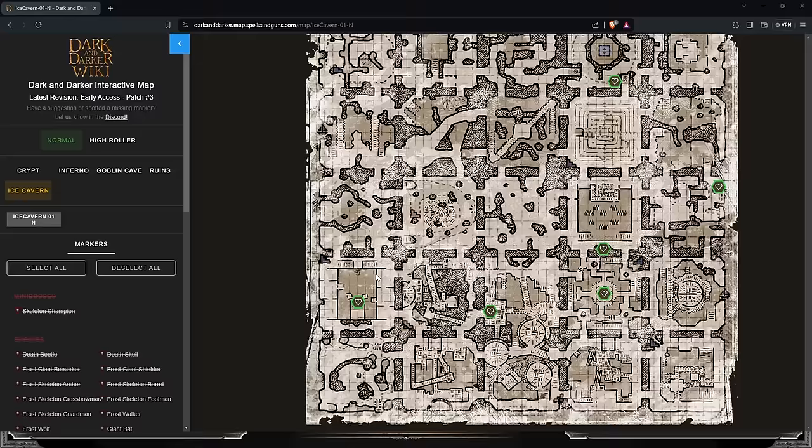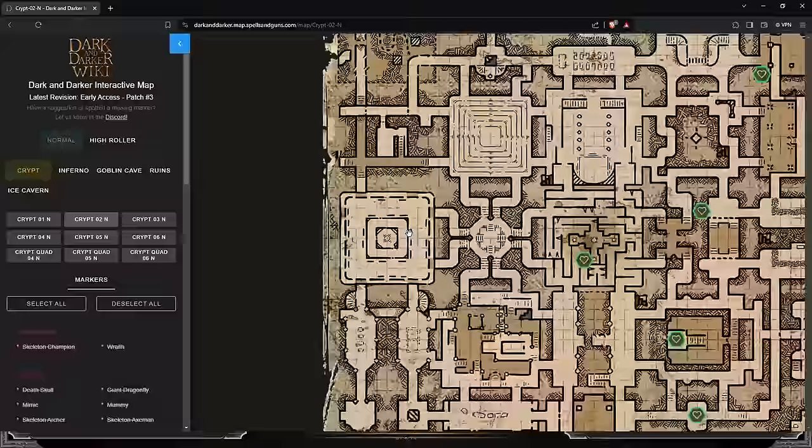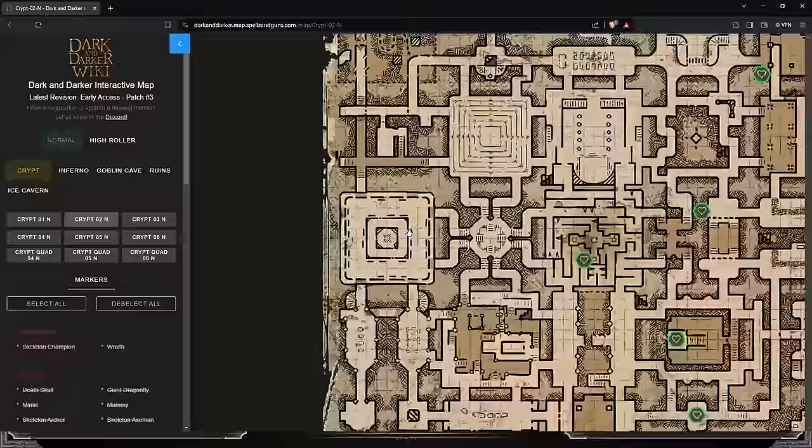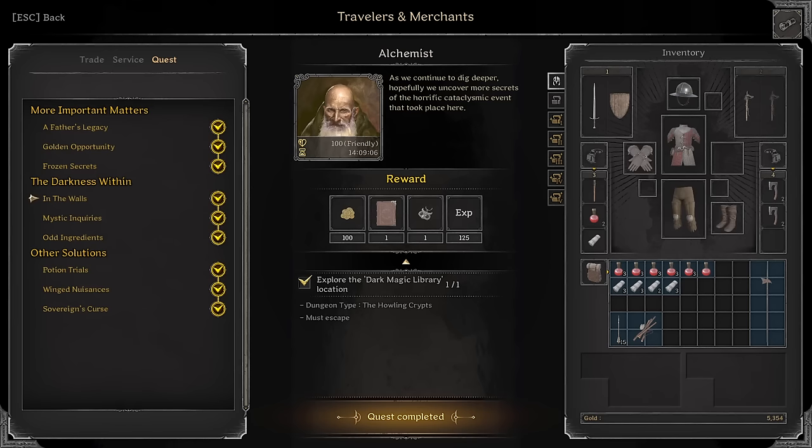Moving on, we have In the Walls: Explore the Dark Magic Library. That is this one right here — it is the library, which is right here. This module right here is the library. It's on several different maps; I'm just showing you what the module looks like so you can find it.